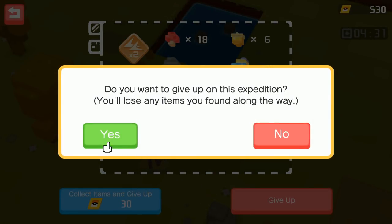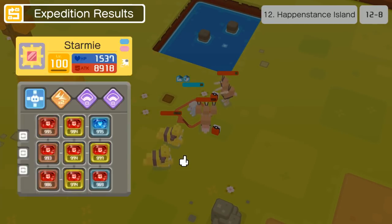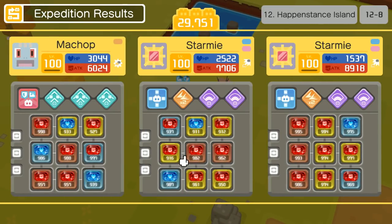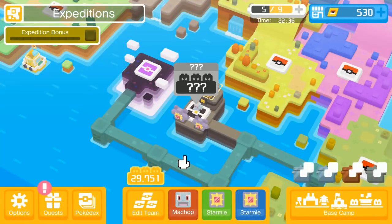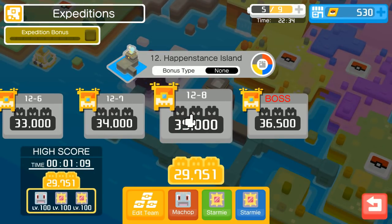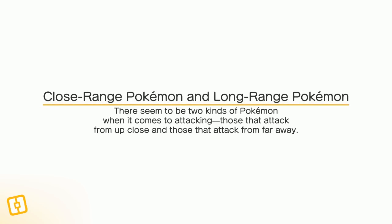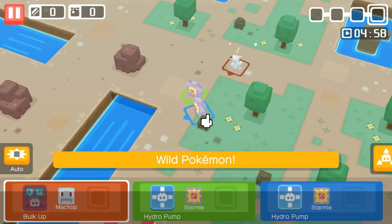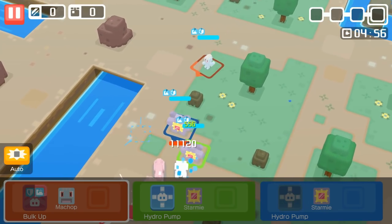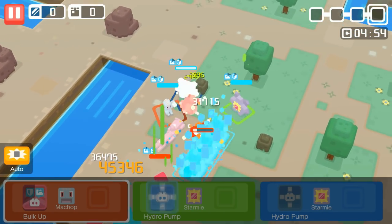Those Dodrios just absolutely mauled me so I guess we just give up and lose. I'm not running a durable team - the Starmie is about as high HP as possible, not running the Mewtwo, we have the Machop instead. Not the best farming team - it's mostly just an RNG speedrun team. But we can beat this level in a minute nine, maybe get a really clutch minute run. I can run it down, get a couple of extra resources, and then maybe get the Pokémon we're looking for.